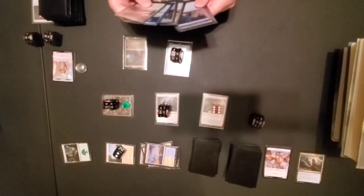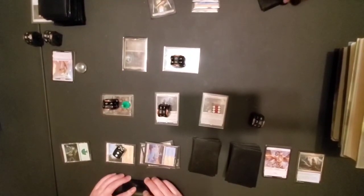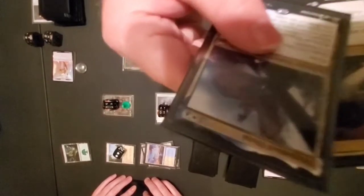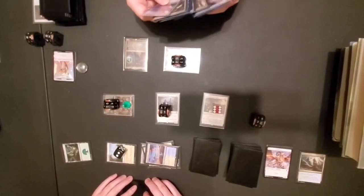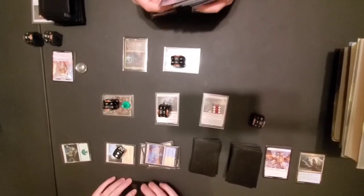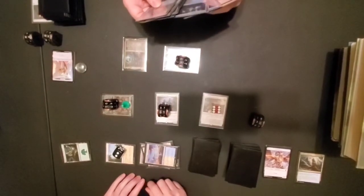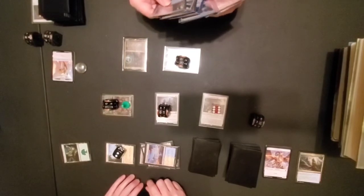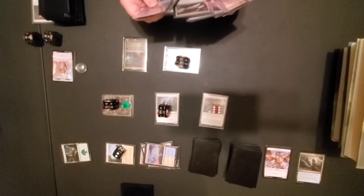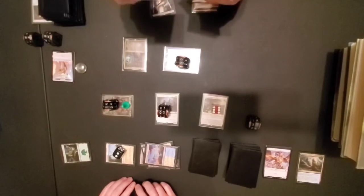Yep — the exile gets right past the shield counter. Untap, draw and swing. You're going to connive with it — show them what you drew. I drew two cards this turn. I pitch one, I'll put the two more on there — one for the connive and one for the draw. He's unblockable — six, seven damage. I'm going to go ahead and take this seven damage — I'm down to twenty-seven. He's got eight commander damage.